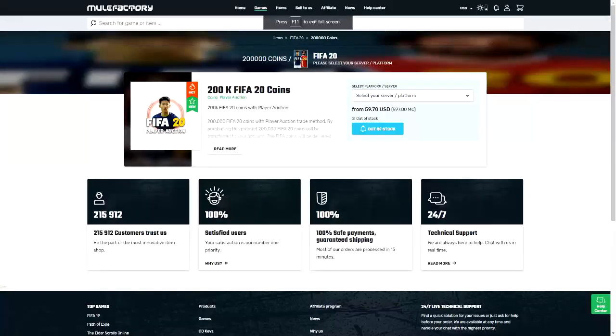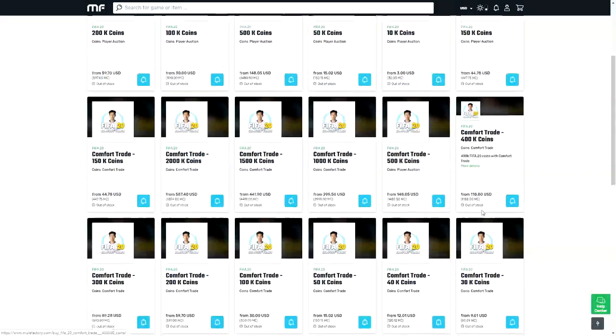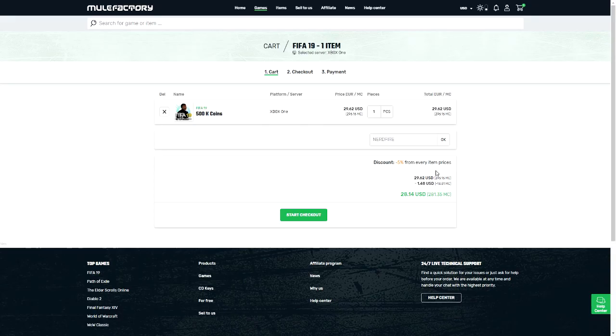The most expensive challenge yet: letting 11 125k packs choose my FUT Champions team. If you guys need some FIFA 20 coins that are safe, cheap, and reliable, make sure you get over to mulefactory.com and use the code nerdfire at checkout to get five percent off your order.